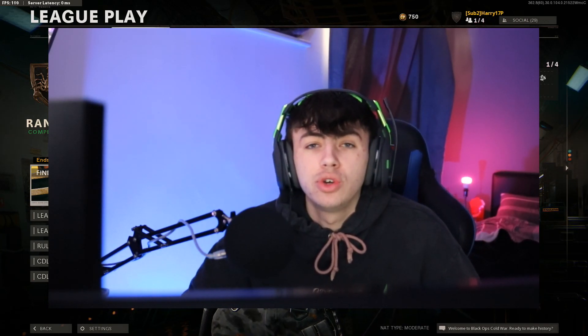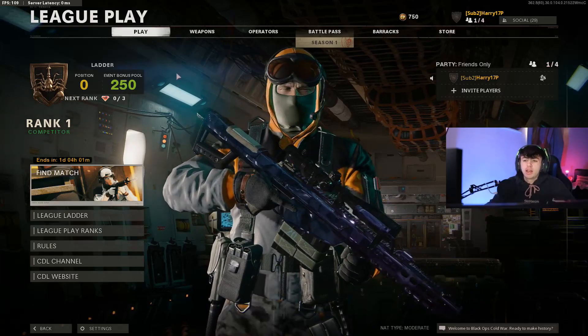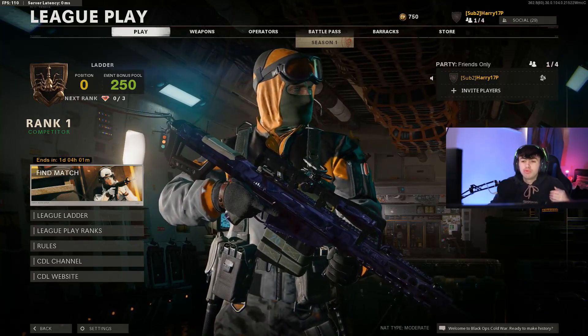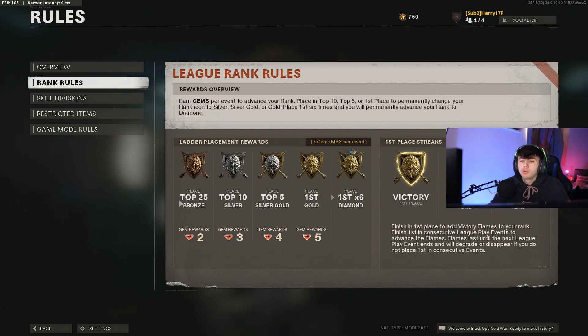Jumping straight into the video — if you watched my previous video about league play and how the ranking system works, you'll know you can only rank up every four days when the event ends. To rank up, if you come to the rank rules, wherever you place matters: top 25 gets you two gems, top 10 gets three gems, top five gets four gems, and first place gets five gems. Finishing top 10 gives you silver rank, top five gives silver-gold, and first place gives you gold rank. First place six times earns you diamond rank.